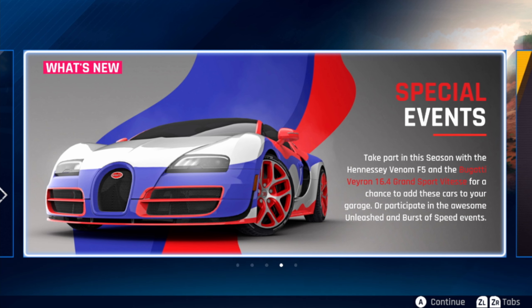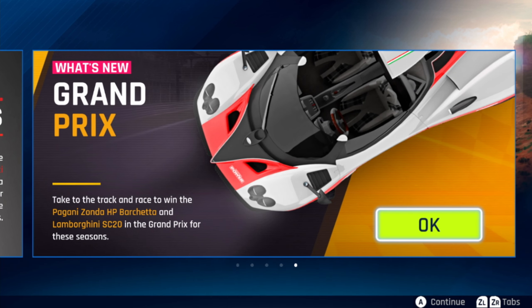Or participate in the awesome Unleashed and Burst of Speed events. Grand Prix events — take it to the track and race to the win. The Bugatti is on the HP Barchetta and the Lamborghini SC20 in the Grand Prix event for this season. Alright, let's go.